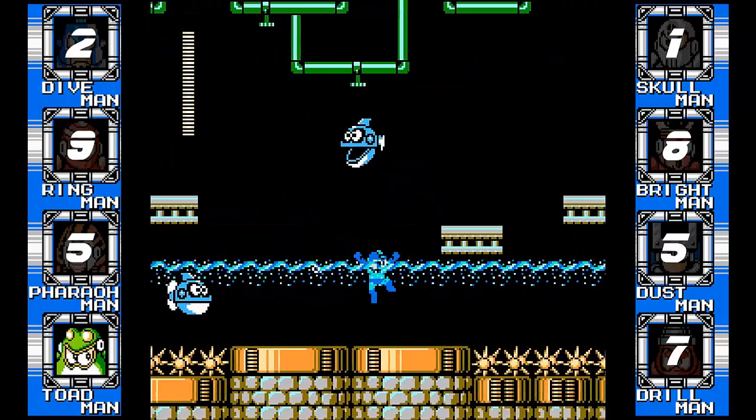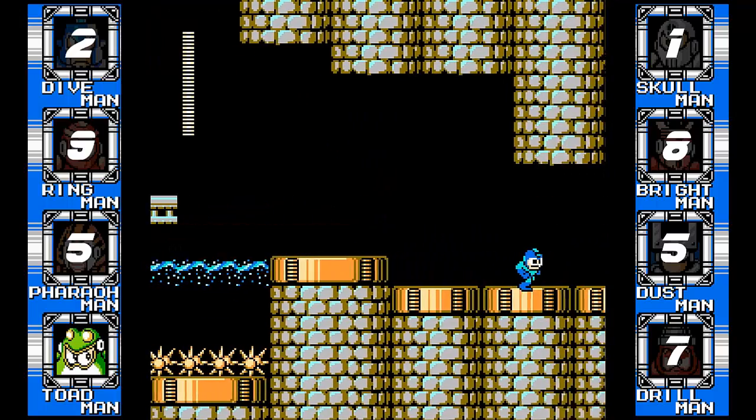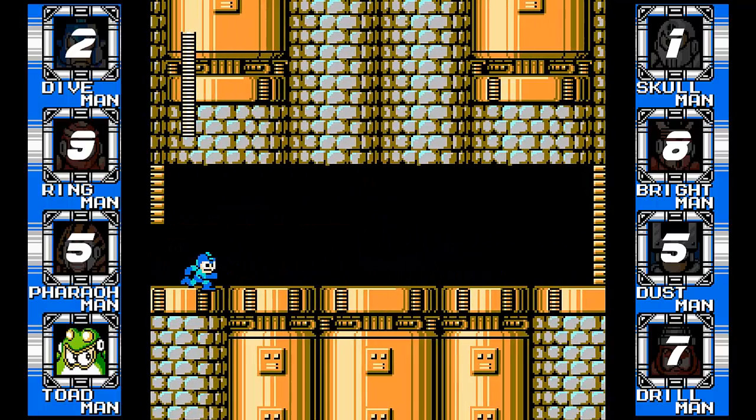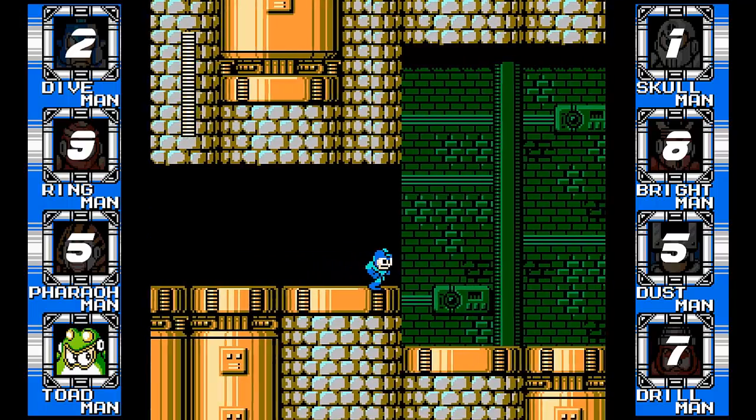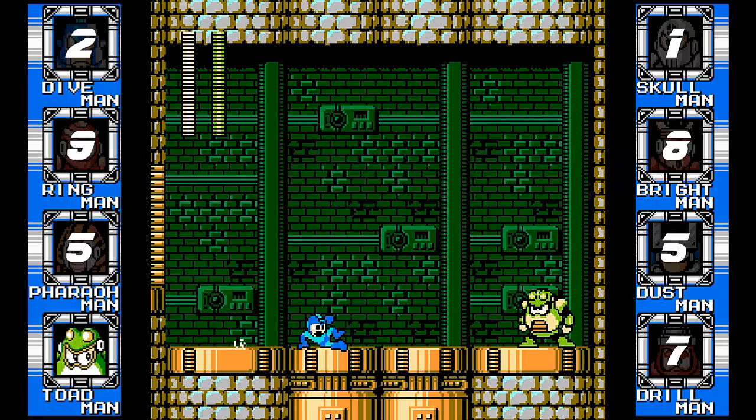Toadman doesn't really have anything on us. I have no idea what the programmers were thinking when they came up with this guy. Nonetheless, he is a boss and he has to die. 28 shots — just shoot him when he raises his arm so he doesn't rain flesh. This is going to be Mega Man 4 done. Moving on.